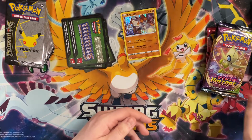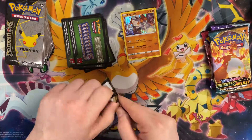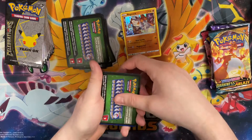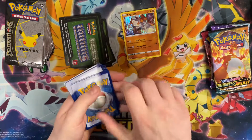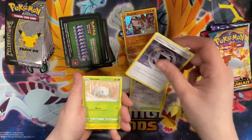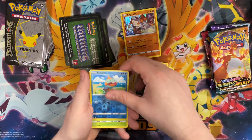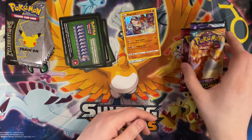Vivid Voltage — let's try again for the Pikachu. It's not looking too well. Code card down. We got Lightning Energy, Stunfisk, Energy, Electrode, Rockruff, Whismur, Trubbish, and Shiftry. That's unfortunate.